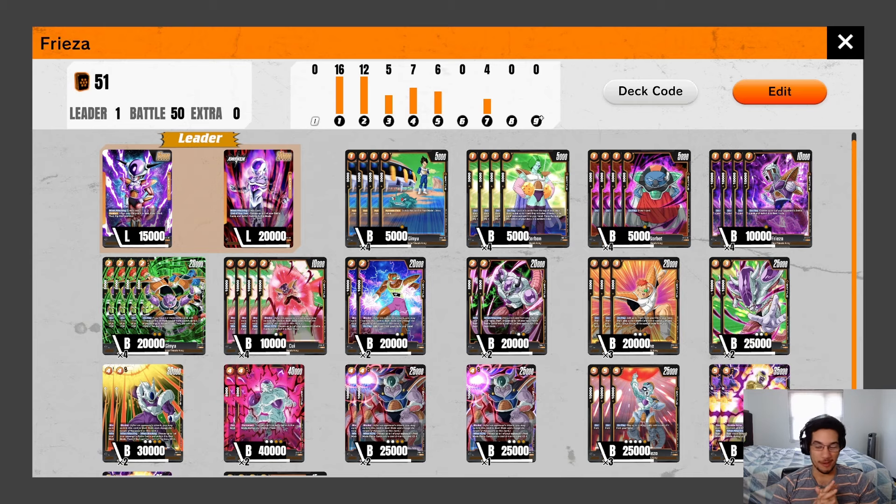Hey everyone, Sir Terrimon here again, coming back with some more Dragon Ball Fusion World gameplay. Today we're going to continue by showcasing some Frieza gameplay. Frieza is one of our yellow leaders. I'm trying to cover every color — we had the green Gohan video last week, the red Goku video a few days ago, and now we have yellow Frieza. After this, we're going to go for a blue leader, coming later this week.